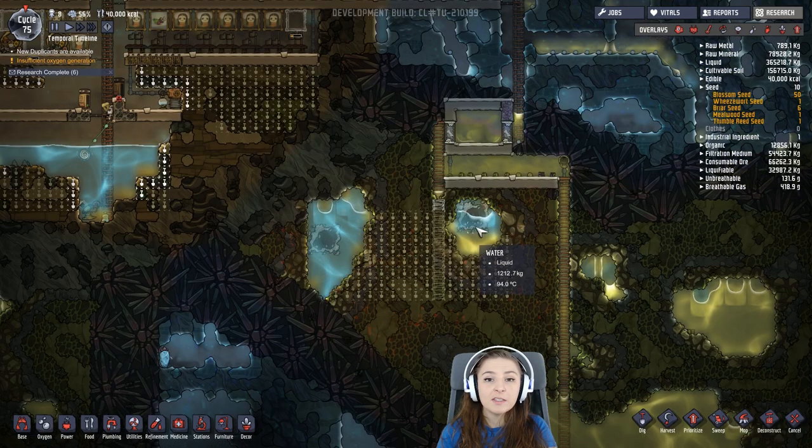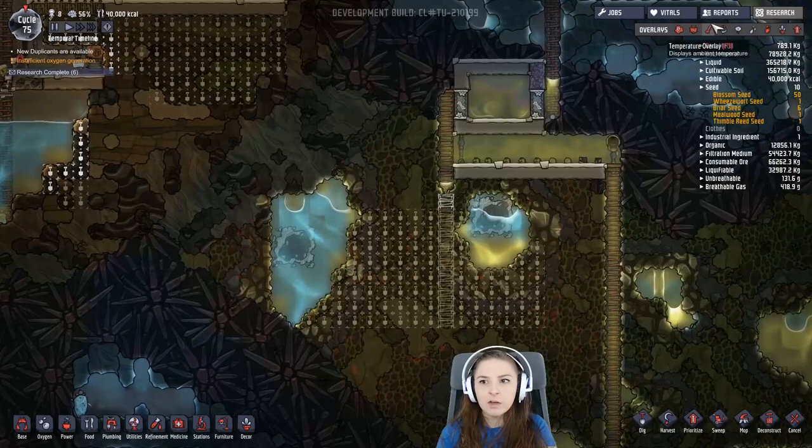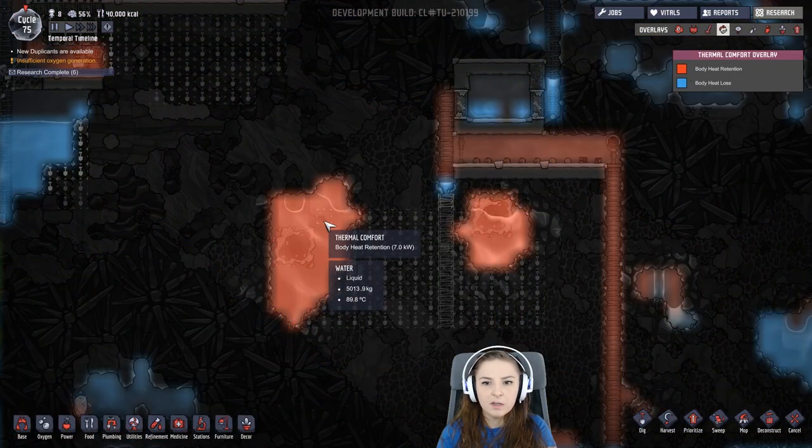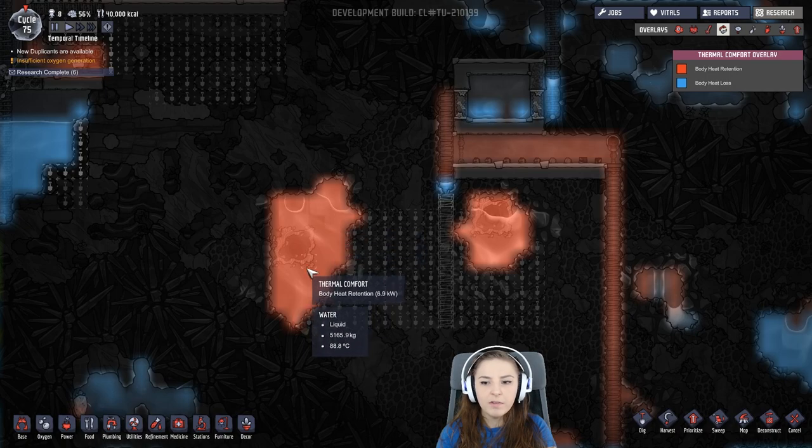You have to be careful around these geysers because they can scald your duplicates, hurt them, cause wounds. So just be careful. See how hot it is around here — it's really warm. If you click on this, you can see the temperature is very hot. It's uncomfortable for them when they're in here.